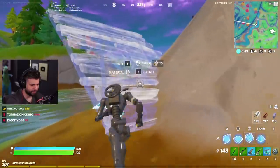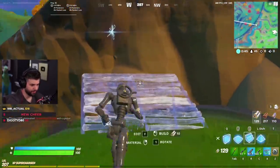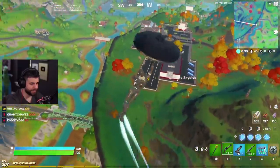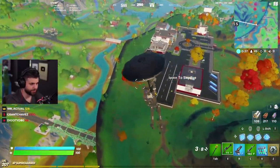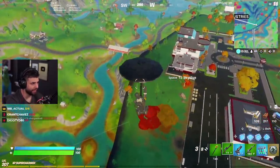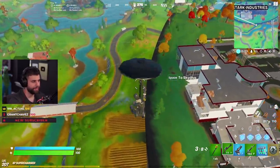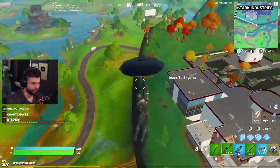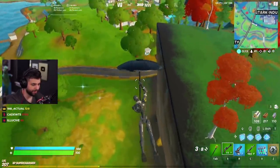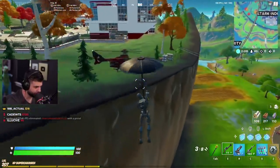Speaking of things that are not completely underwhelming, the combat shotgun has received a slight buff. It has insane range damage and the damage is slightly higher. From what I've seen so far, it's probably better than a gray pump shotgun, however that doesn't seem to be enough in my opinion to really set it apart.